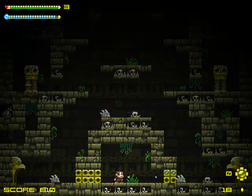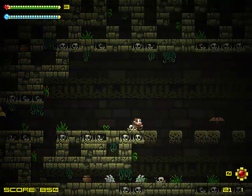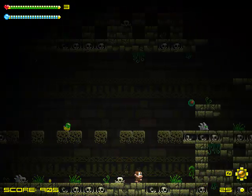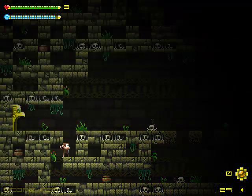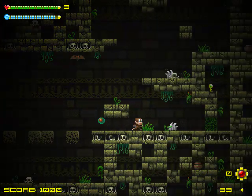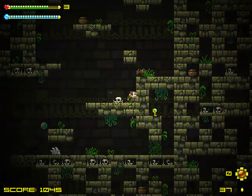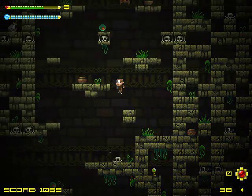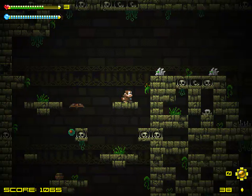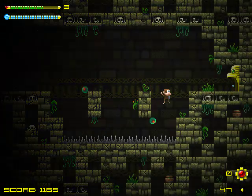So this is level 2, the Mayan Temple. The theme is still similar to that little introduction level, but it's quite a bit more maze-like, so you'll need some more serious navigational skills to find your way and grab all the items that you need. There's also a whole lot more enemies — they're not very difficult at this stage, but there's enough of them to keep you busy.